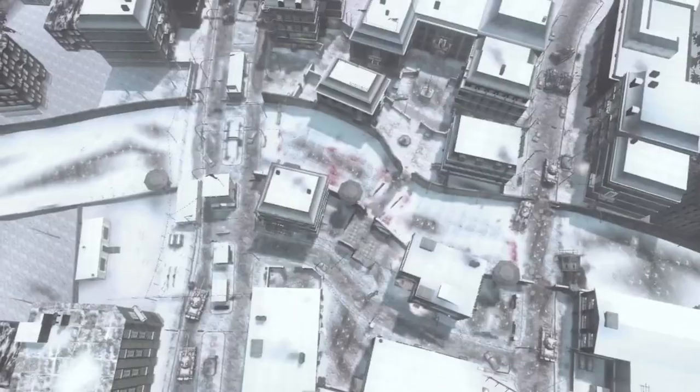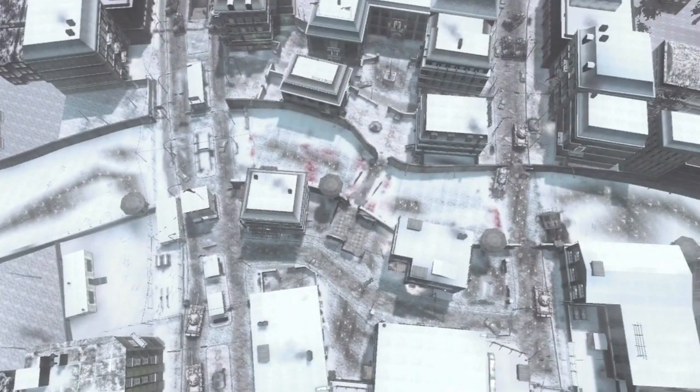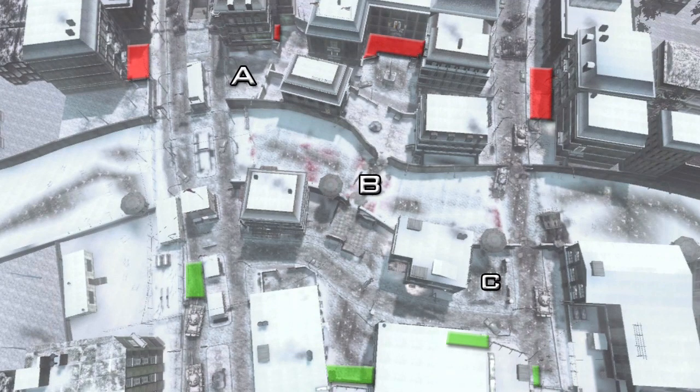Those are some basic call-outs to get you started. Let's move on to some basic respawn points on this map in domination. Just as in any other Call of Duty map, you want to own two flags to control the spawns. If you own the B and C flag then the enemy team will be respawning in the red areas, but if your team owns A and B then the enemy team will be respawning in the green areas. If you own A and C the spawns get thrown all over the place.